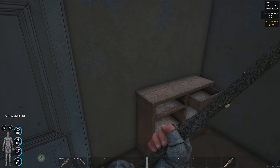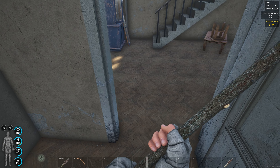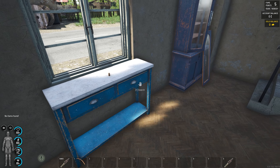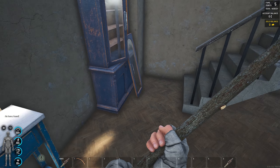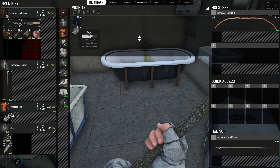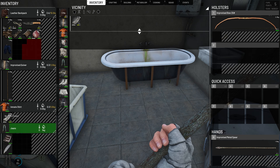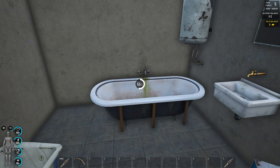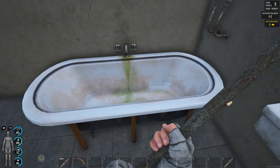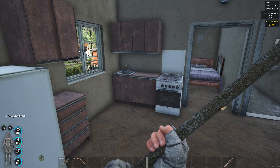We keep finding items — shoes, a cork for fishing, another pair of pants. We can try them on to compare inventory space, or cut up the pants for rags if we want. Then we head upstairs to keep searching.